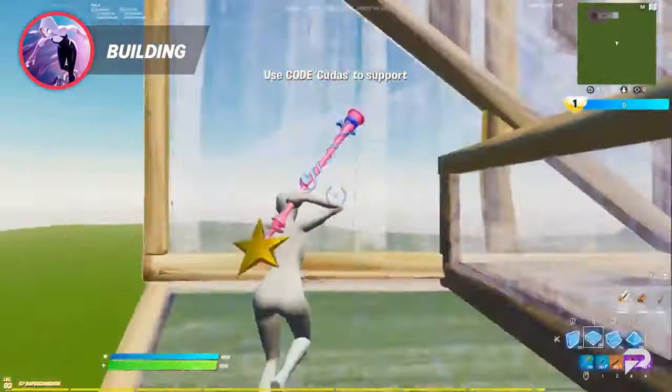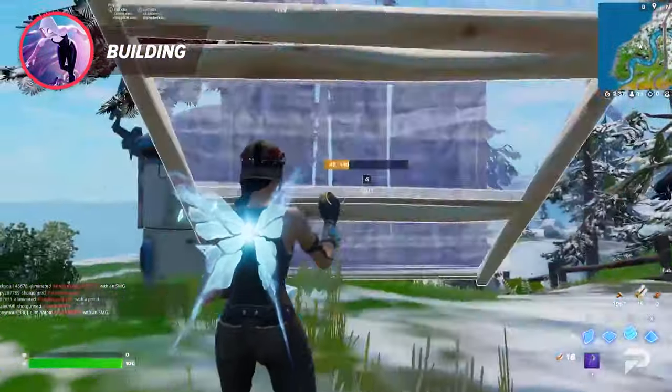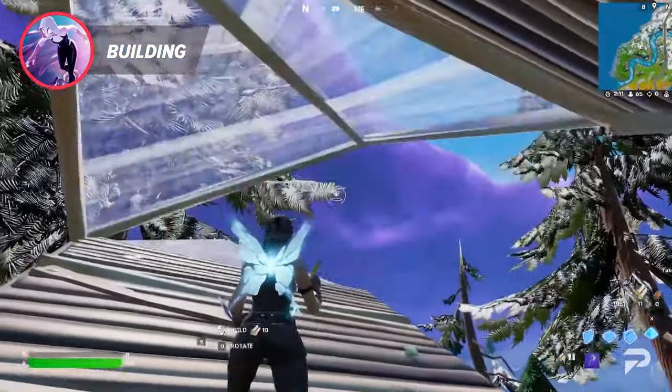Let's go a little more in-depth on building and editing. There are four basic shapes: walls, ramps, cones, and floors. However, each one has a whole set of possible edits which, when used properly, can allow you to retake the high ground, open up peaks, or even trap your opponents. Once again, everything revolves around combining your tactics.